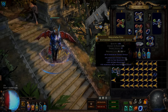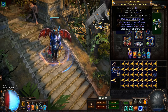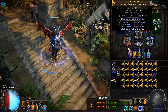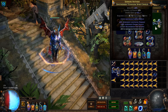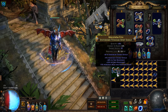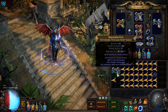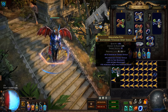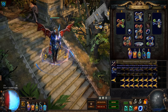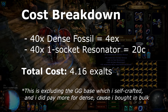Since we are playing the Hand of Wisdom and Action build and my shield at the moment doesn't have intelligence, I would like to craft a shield with intelligence. Ideally I'll be looking at 450 or higher because the base itself is just so expensive — 400, maybe even 500 or bust. We have 40 dense fossils here, about 4 exalts, so hopefully we can make some profit.